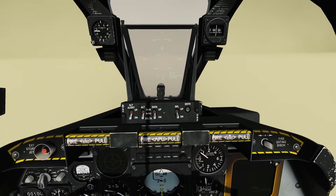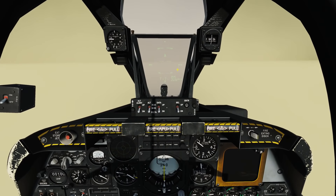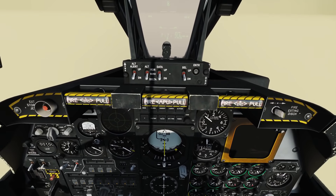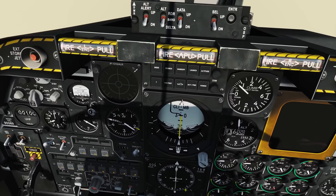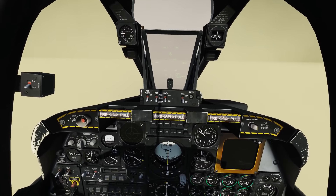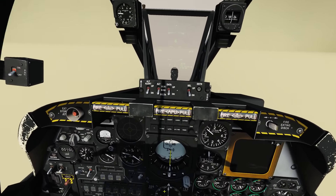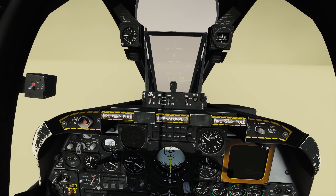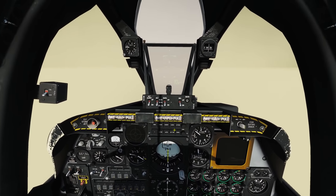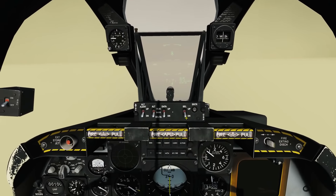Now the first thing I want to do is look at the instruments we're going to be using. One: we've got the HUD and all its relevant information. Two: the ADI — the artificial horizon — and its information. Three: the HSI, which gives information about heading, course, and range. These instruments overlap slightly in their function, so if you lost the HSI you could carry on with just the HUD and ADI, and vice versa.